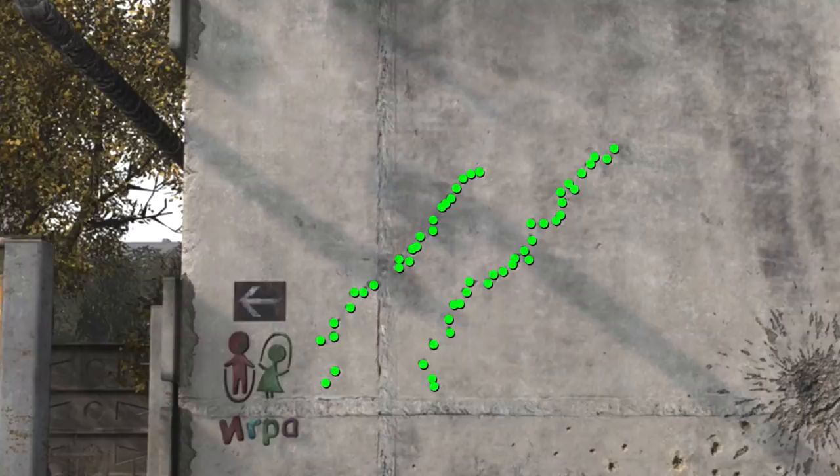It does stay quite nicely on that recoil path, and this means if you are trying to reduce recoil, you should be focusing on attachments that help with recoil control rather than recoil stabilization.